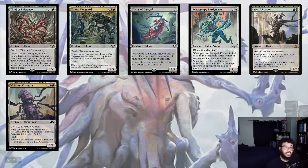Thief of Existence — a Green colorless 1/1. When you cast this spell, exile one target non-creature, non-land permanent an opponent controls with mana value four or less. Thief of Existence then gains 'when this creature leaves the battlefield, target opponent draws a card.' Really good for removing Rhystic Study, Smothering Tithe, Mana Crypt — just getting rid of non-creature non-land permanents. I really like this card for this type of deck.